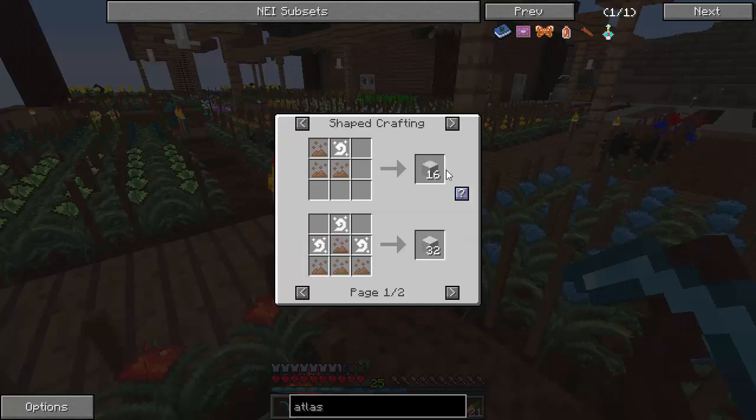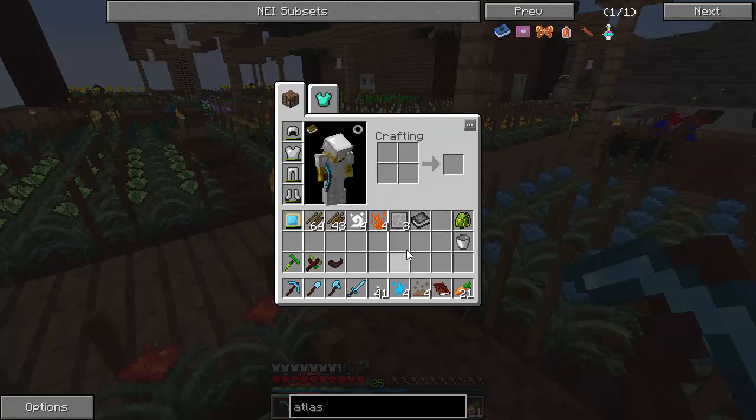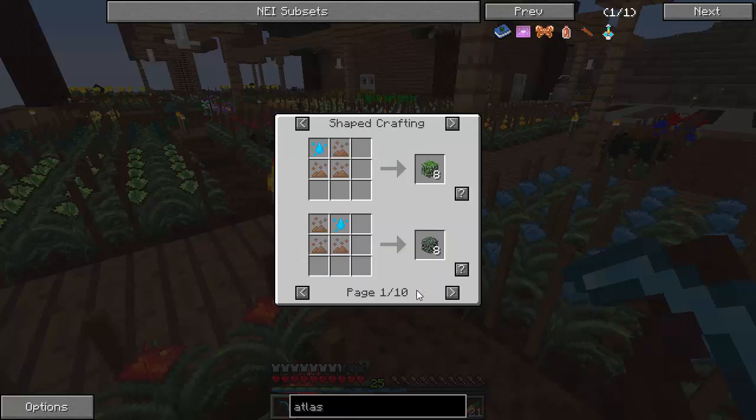With the air, we can get marble, cordstone, ice, clouds, and packed ice. With earth, we can get some leaves, clay, cobblestone, sand, dirt. It's just amazing — all this stuff, no longer have to mine.